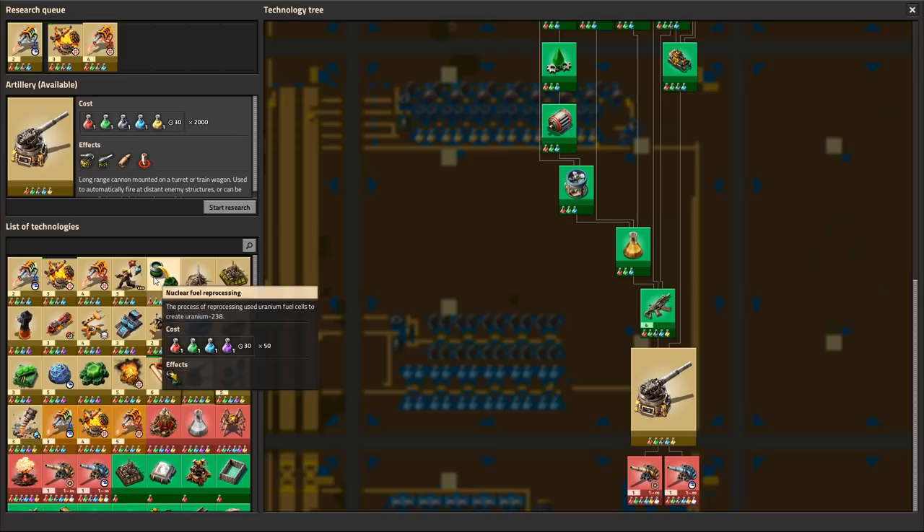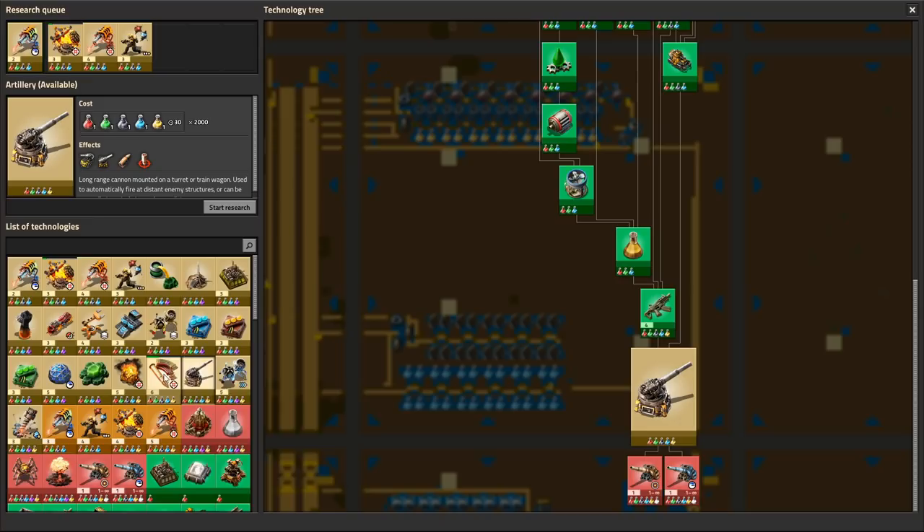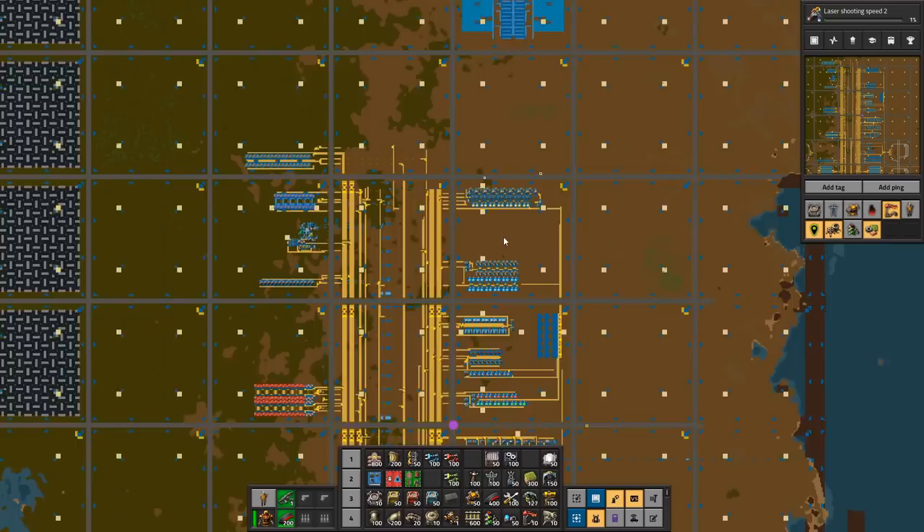Do we have anything we can do at this tech level? Yeah, we do have a few of these. So let's do those. We also have a few things down here — I could do artillery. I cannot do robot speed. So we can also do artillery.